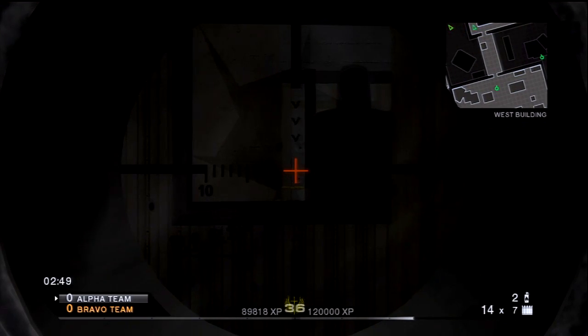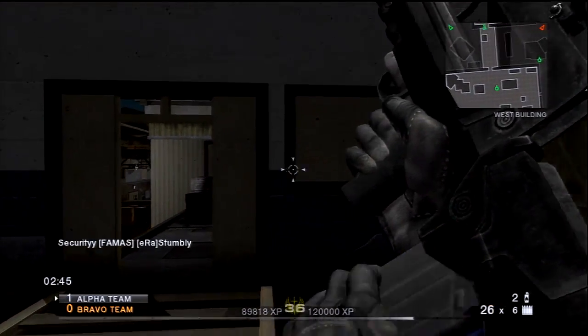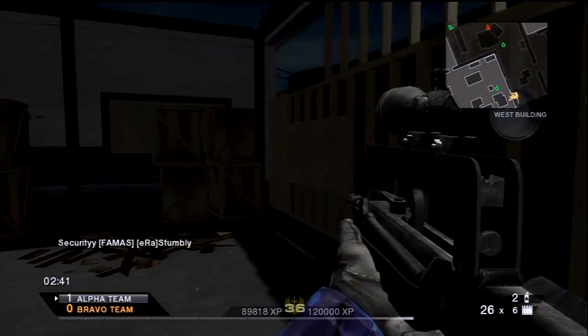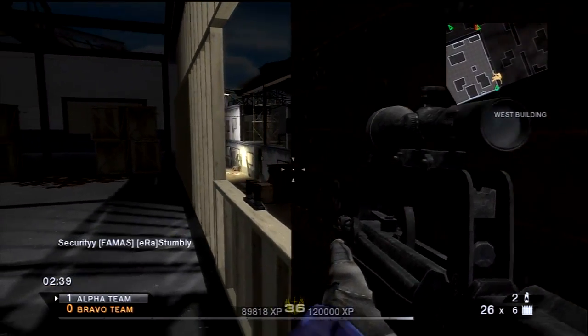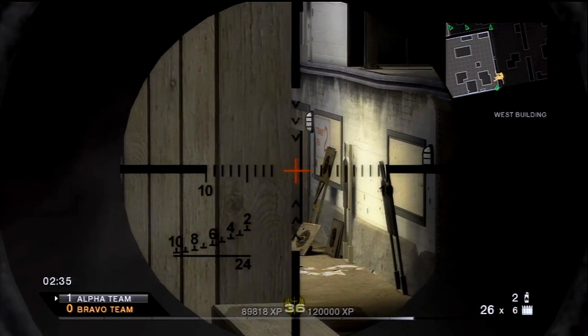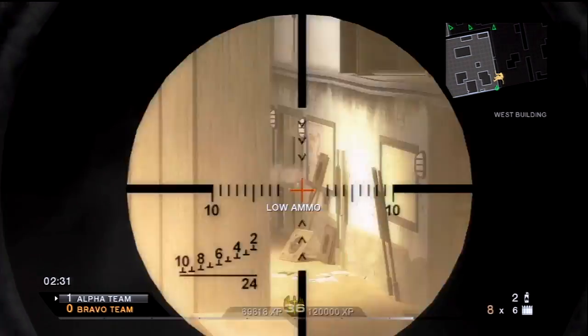Nobody came through top middle — people are finally smart enough not to do that. Still pre-firing, with bullets going into their spawn. Security picks up an early kill and has pushed up on the left. We've got Trifecta pushing up on the right. We get a call-out that there's a guy down in here — I get a couple of shots on him, but it wasn't enough to kill him for some reason.